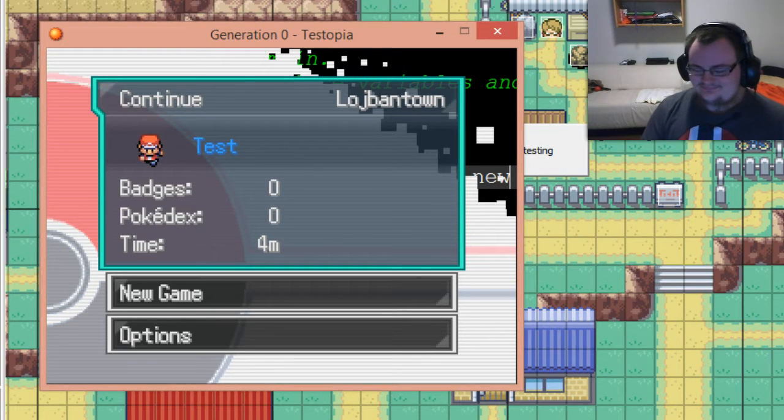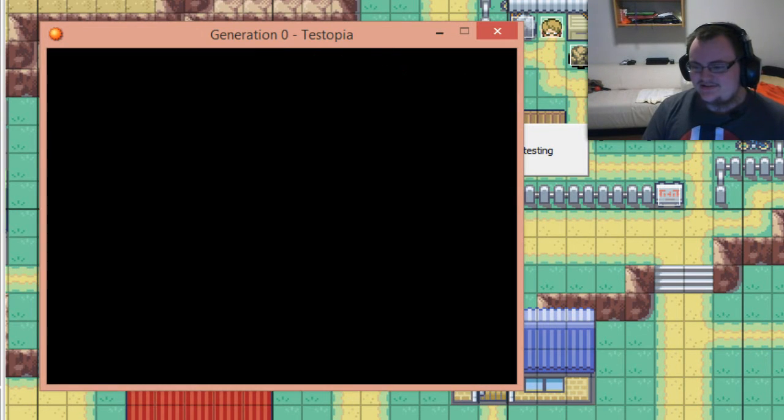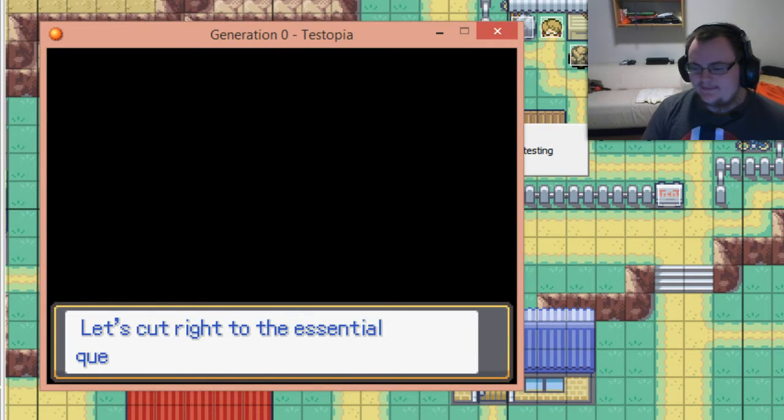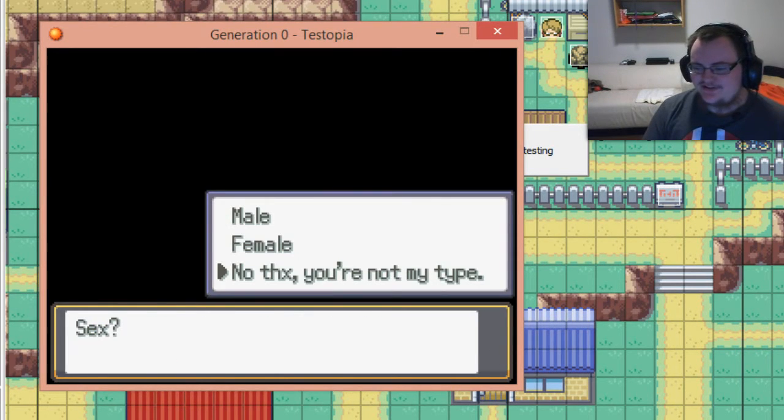Alright, let's start a new game so I can show you the new player base feature. The game offers a dialogue option — 'sex, no thanks, you're not my type.' The classic answer.